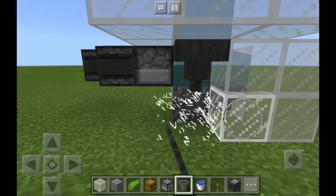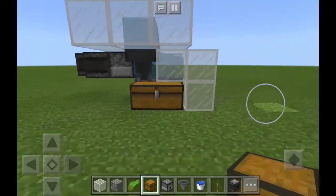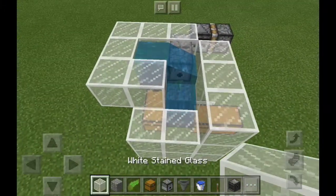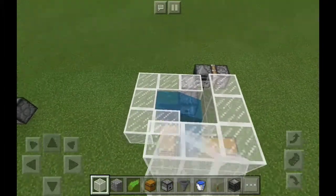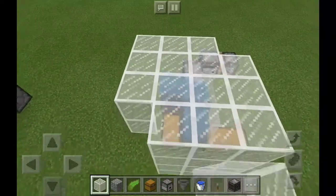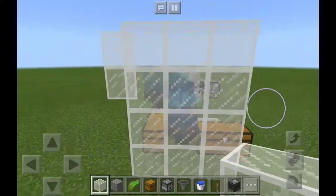Then you put a chest right here. Once you've got it nice and neat just like I do right now, just want to build it up and close it off just like so. You're basically done with the most simple design I came up with for making an automatic kelp farm.